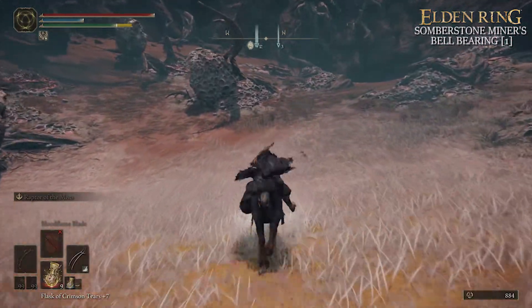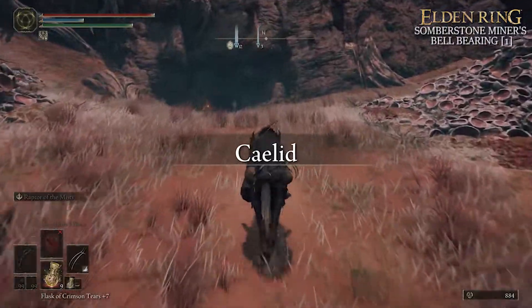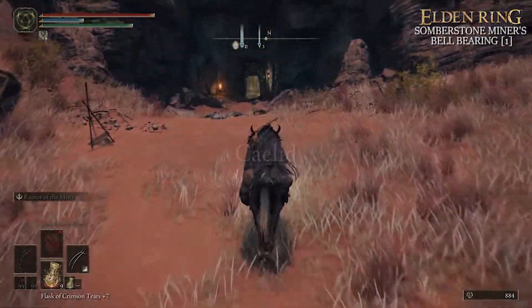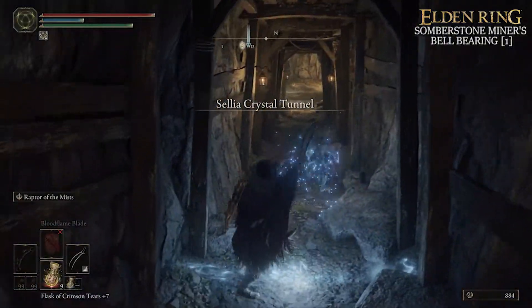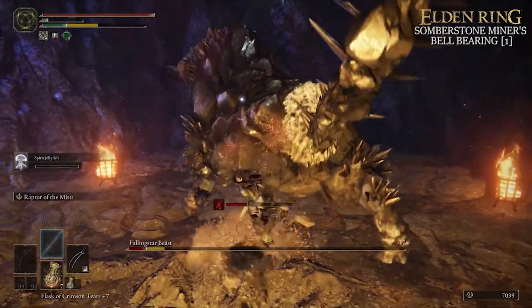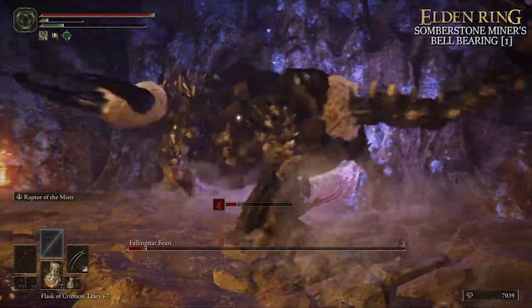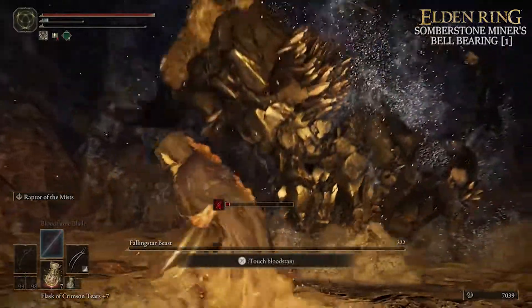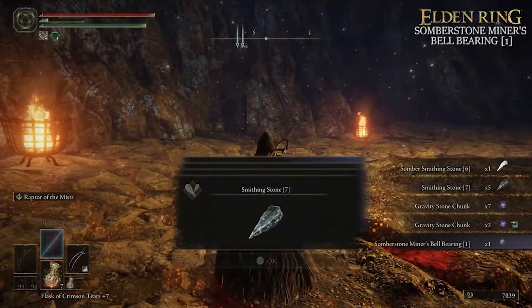If you're heading to the Sellia Crystal Tunnel naturally, follow the route shown here through the rivers and lakes of Scarlet Rot at the lowest part of Caelid until you reach the tunnel in the cliff face. Afterwards it's a case of fighting through the Diggers and the Prawn Miners until you get to the Falling Star Beast. Defeating the boss of this dungeon, the Falling Star Beast, will reward you with the Somber Stone Miner's Bell Bearing level 1.